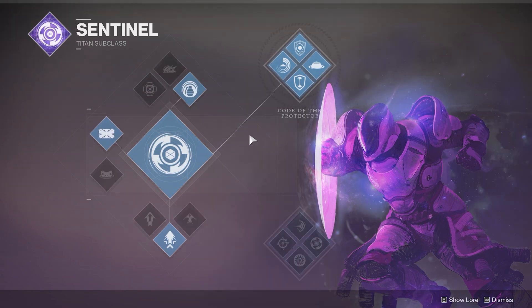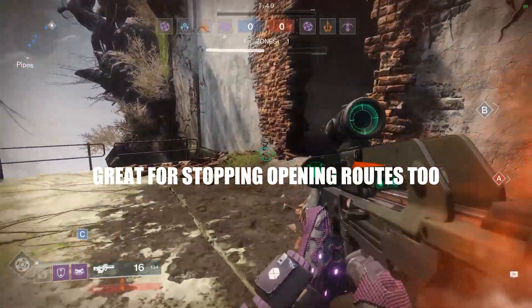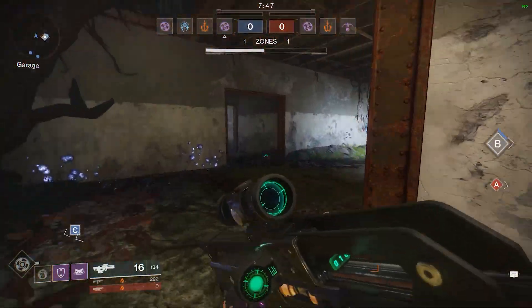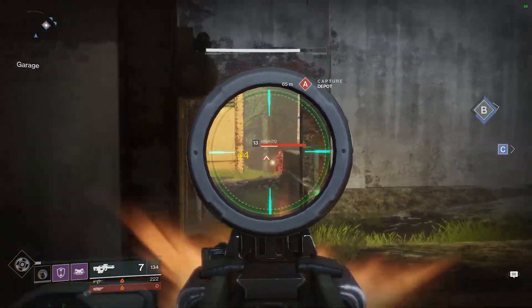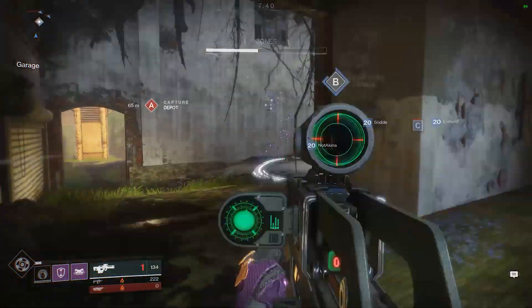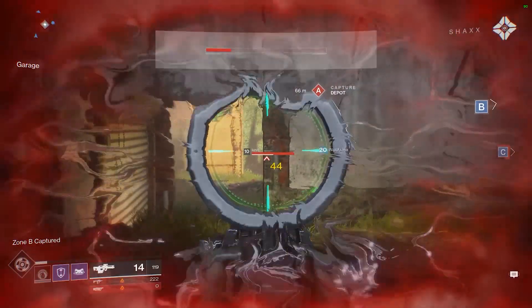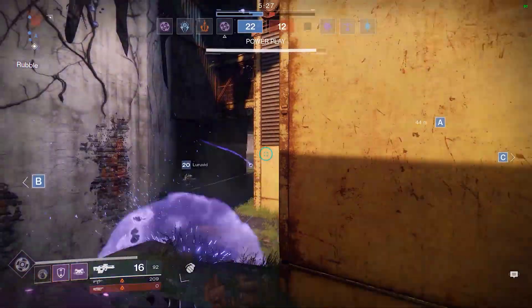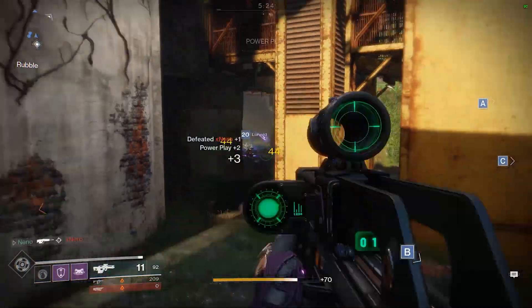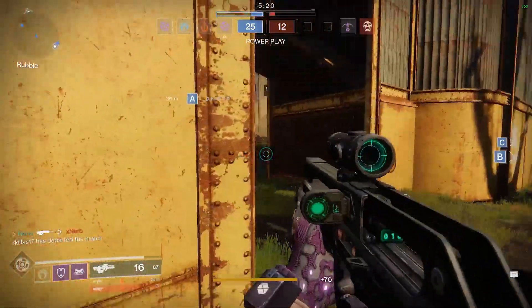For PvP I still use Strafe Lift but I swap out to the Towering Barricade and the Suppressor grenade. This grenade choice is optional really, but Suppressor is actually very underrated. It stops enemies from being able to use any abilities at all — no healing rifts, no hunter dodges, no jump abilities, and even active supers are shut down. The only worry is that if you yourself are hit by your own Suppressor grenade splash, you'll suffer the effects too. Its damage isn't bad either at 140 in a 7 metre radius. Just having that shut-down utility is a great option for more competitive modes like Trials and Iron Banner.